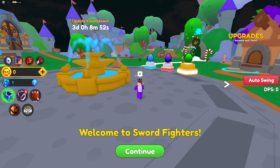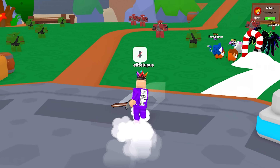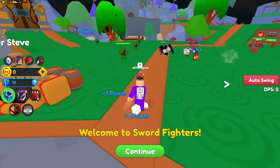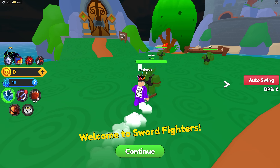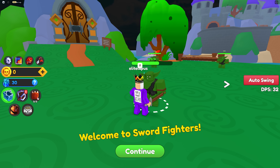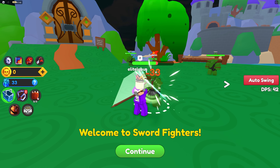This is Sword Fighter Simulator - I just saw it pop up so you can swing your sword. It's a wooden sword and you get to kick things. You can actually fight back - I feel bad hitting him now, he's just looking at me funny.